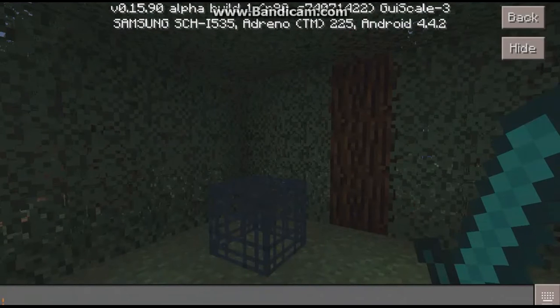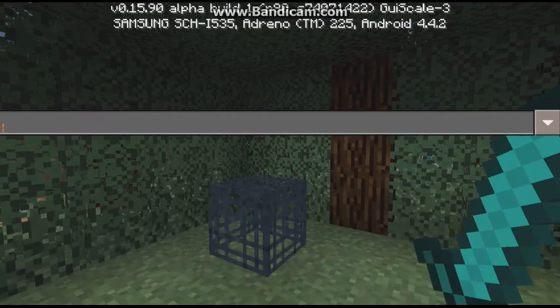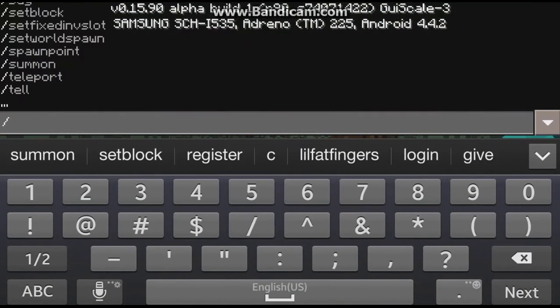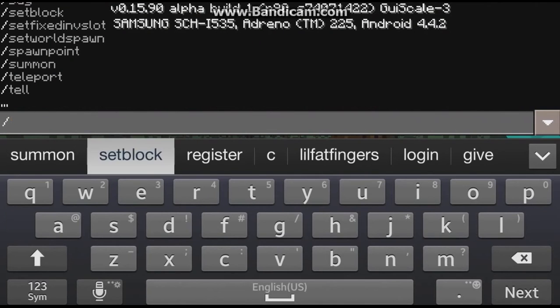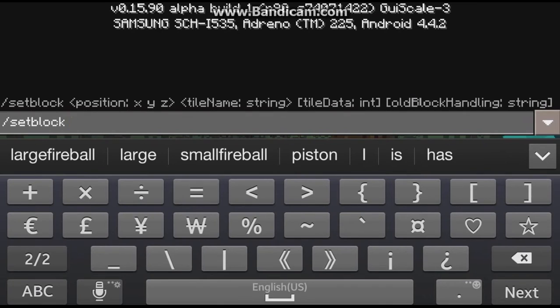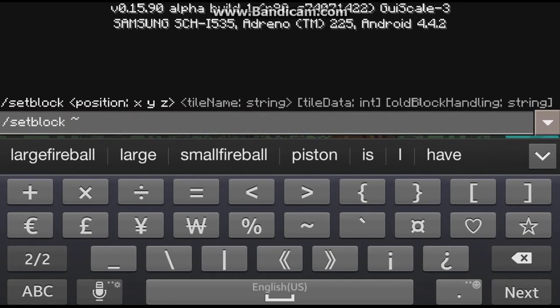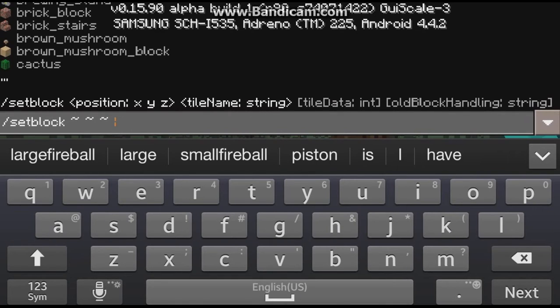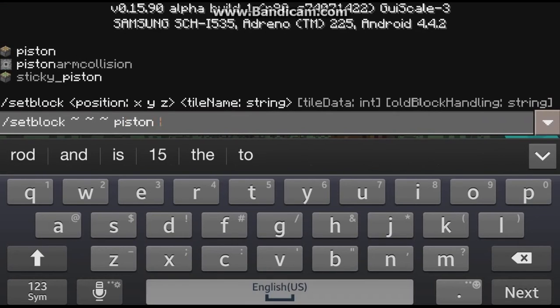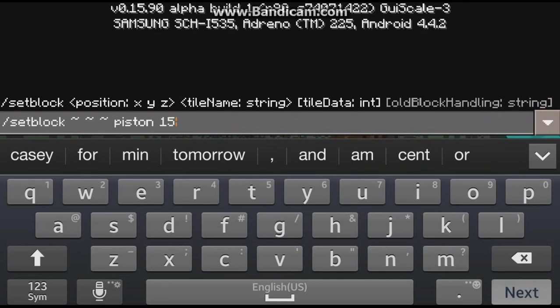Go to chat and you want to type: /setblock space tilde space tilde space tilde space piston space 15. Then you want to hit enter.